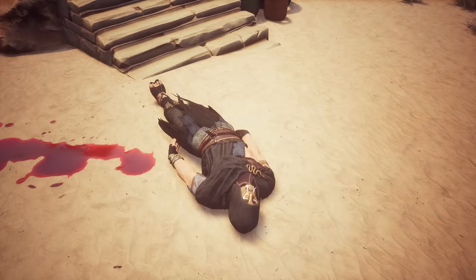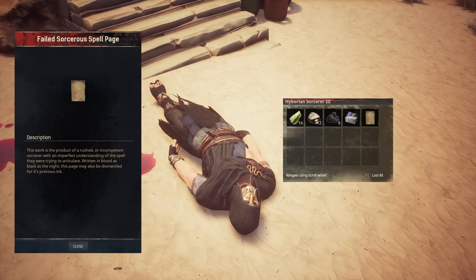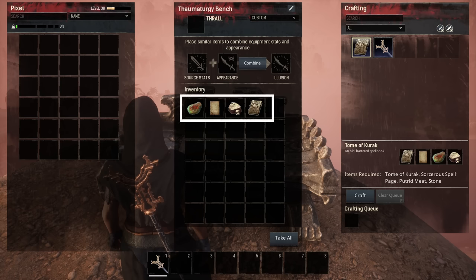The sorcerers often drop failed sorcerer's spell pages as well. Don't throw them away just yet, as they can be used in a different recipe. Once you have all the ingredients required, it's time to upgrade your Tome and learn a new spell.